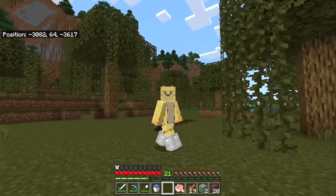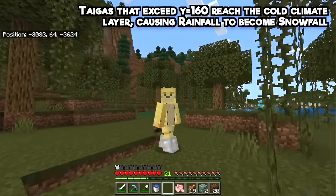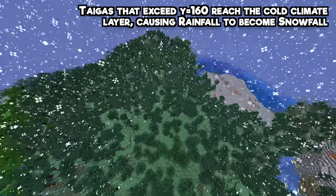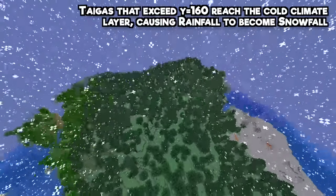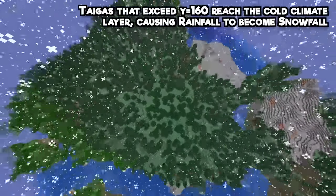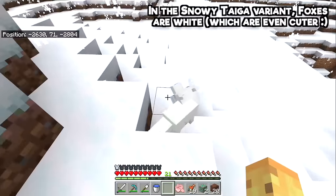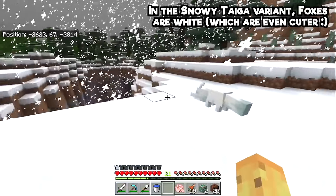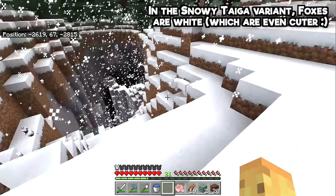The taiga biome, when it exceeds Y-160, actually ends up having snow because all rain is immediately converted to snow above a certain height level in cold biomes. You might have known that, but you might not have known what it does to foxes — the snowy fox is by far the best fox.